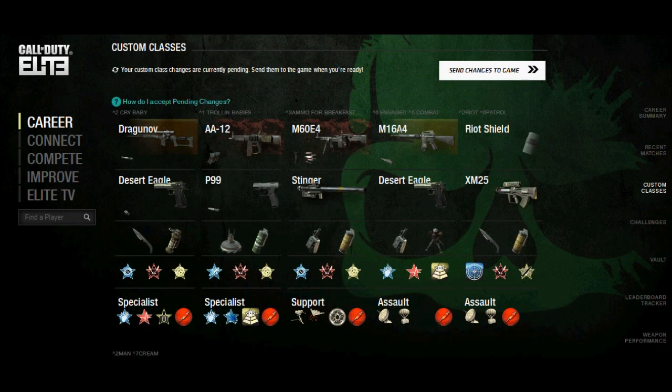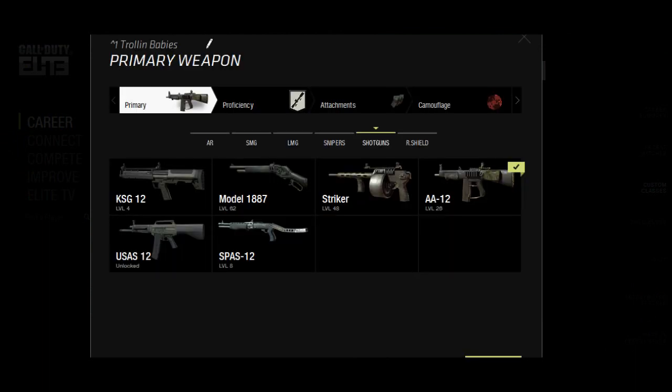Yeah, so basically you just go to the website, go to custom classes and just click on the name of the custom class you want to change. Click next to the little pen icon, highlight and change the name, put whichever color you want, and just press select — and that's what we have to do for that part.